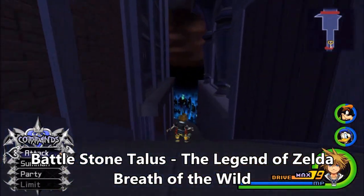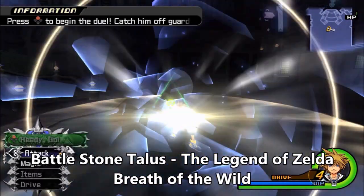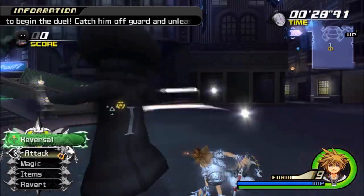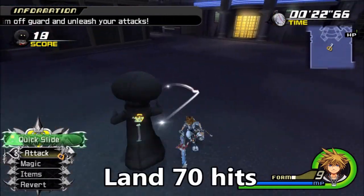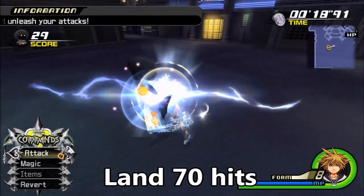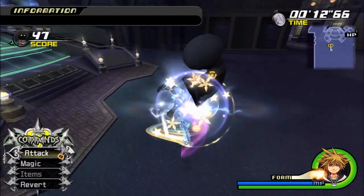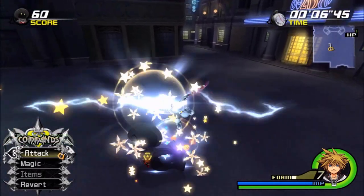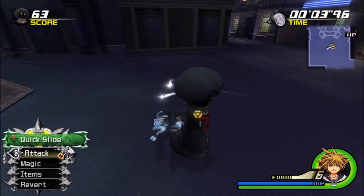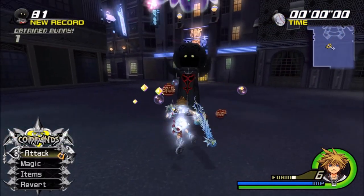The first Organization mushroom is in the World That Never Was, about where we fought against Roxas. I decided to use Final Form for this one and basically just do a bit of jumping in and tagging. You have to get about 70 hits before time runs out. Make sure you remember this action command — it's where we fought the Dusks, but this time we have to do it twice, so we have to get behind him so he doesn't see us. That is how you're going to win this one.